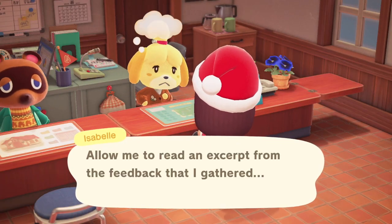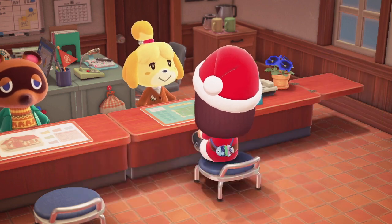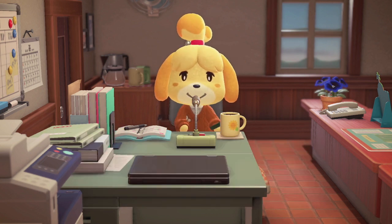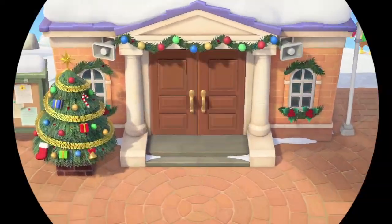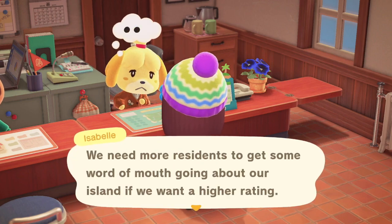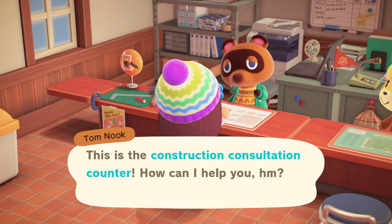Isabel is telling me that so far the island only has one star. On to the next day — I go check in with Tom again, he's talking about Project KK and tells me to talk to Isabel. Isabel tells me I need to increase my population.